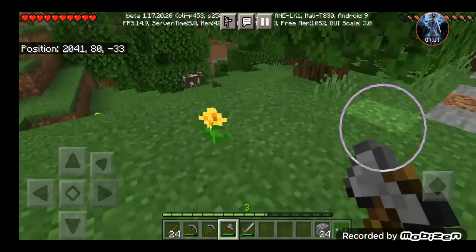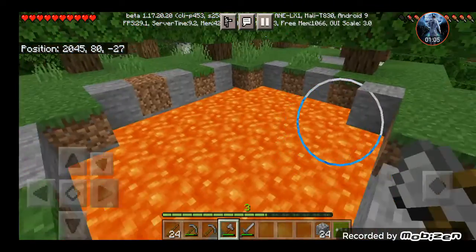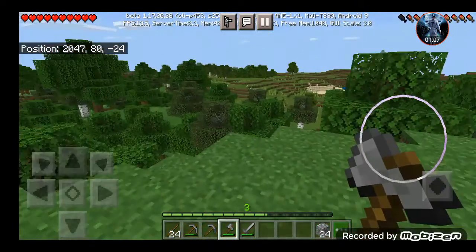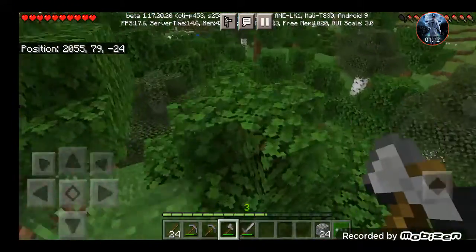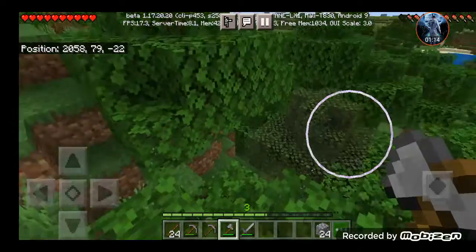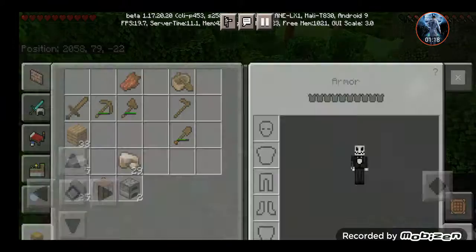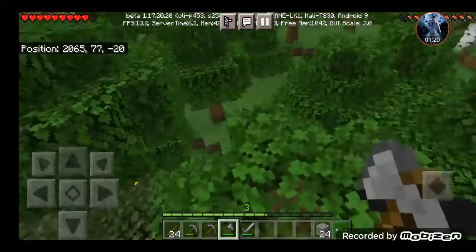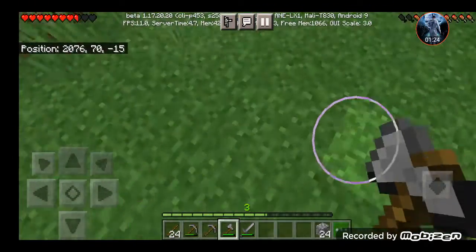Did I just see something? I thought I saw a rabbit. Alright, so this lava pool — we don't have... we have sources of water everywhere, but we're not going to actually go in the nether. I mean, look at us. Look at this character with no armor. Savage cannot do anything without armor, that pretty much makes sense.